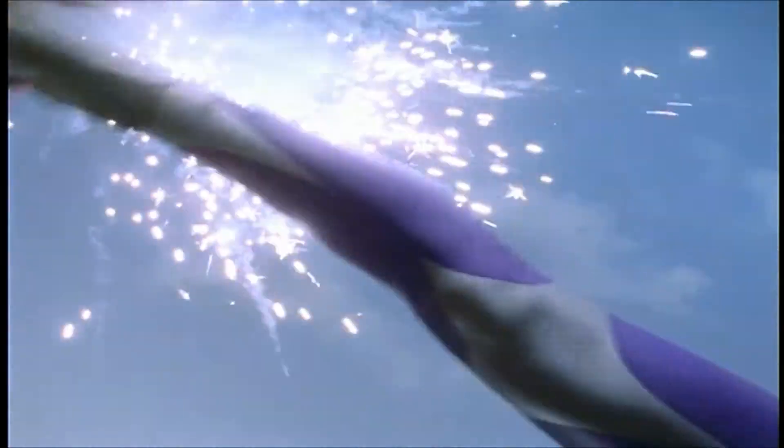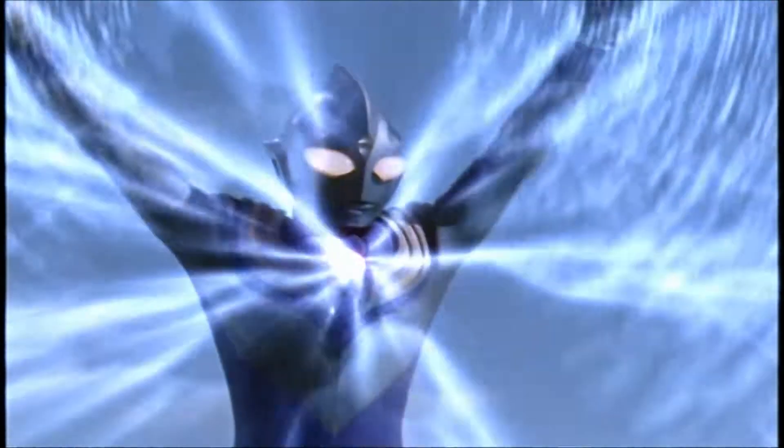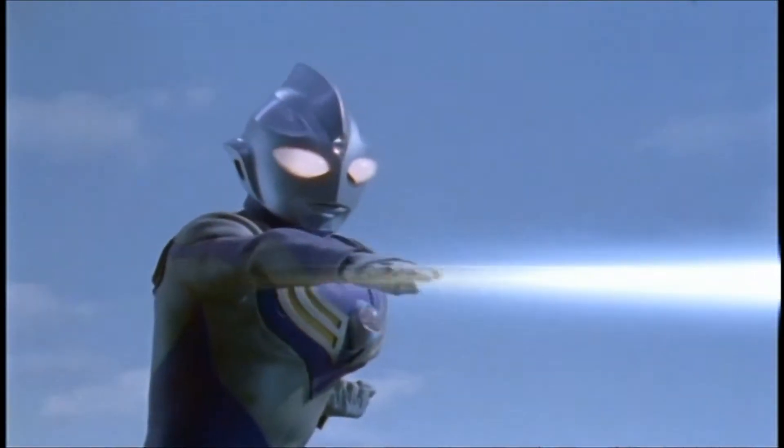When Ultraman Tiga switches to Speed Mode, his light particles vibrate at an accelerated rate, allowing his reflexes to triple in quickness. Speed Mode is also the only mode in which Ultraman can access his fastest luminizer, the Zetra Bolt.